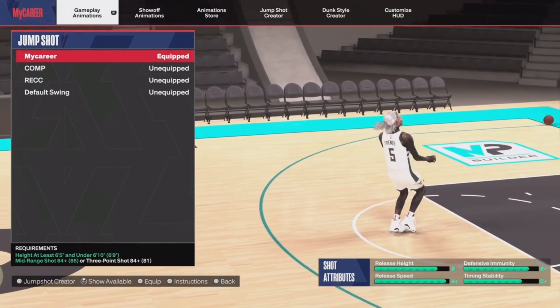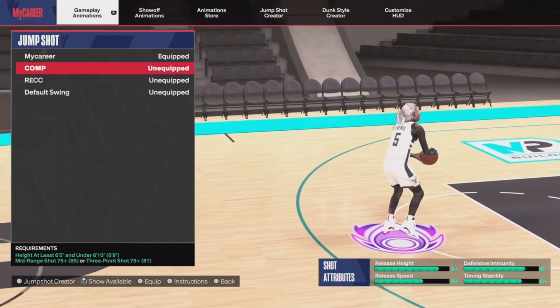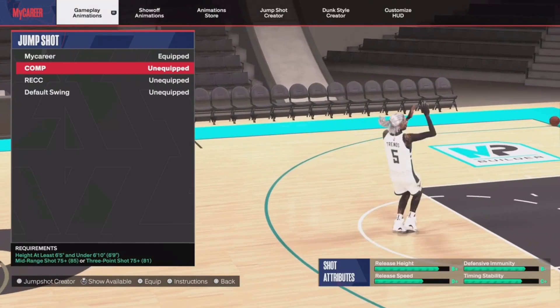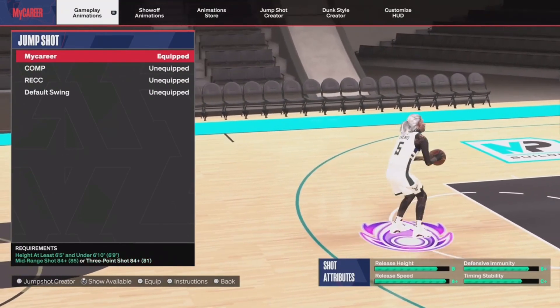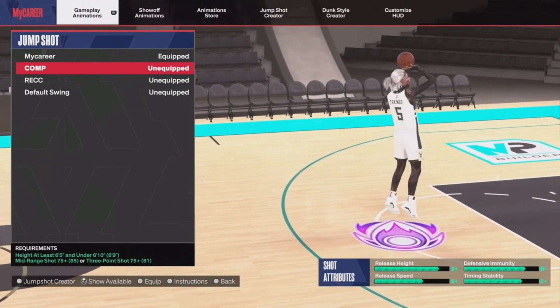As y'all can see, I just tried two jump shots — one with an A plus and one with a D plus, with the same base. They both have been sharp. I tried both of them. I'm not going to test it again in this video because I already tested it. I've been sitting in the Gatorade gym trying out multiple jump shots, and I'm going to let y'all know what's been going on with the jump shots using these so far.